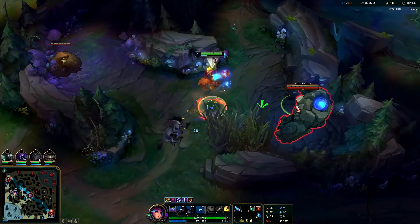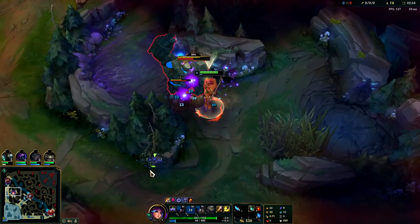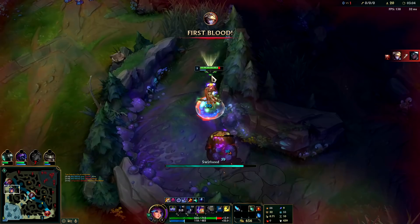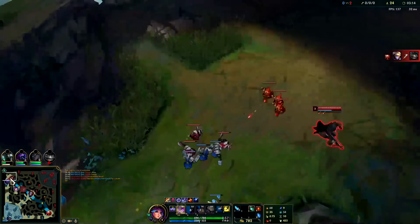We almost messed that up — we weren't hitting the wolf with the tip. You shouldn't take these camps at the same time if you're not comfortable with it, especially on your first clear; it's really easy to mess up. For me, I'm pretty comfortable on Lilia so I can just use one refill and do them both at the same time, but it's okay to do Blue and Gromp separately — it'll only slow you down a little bit.